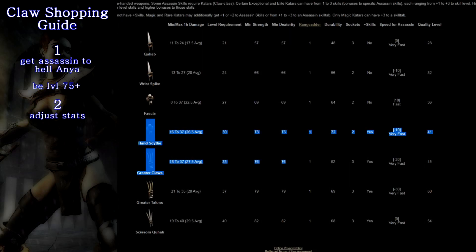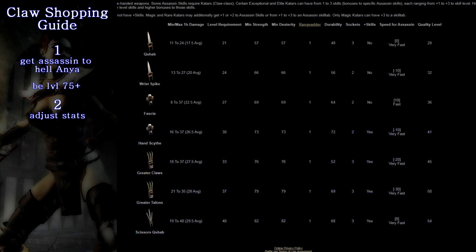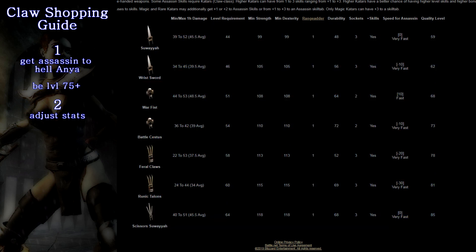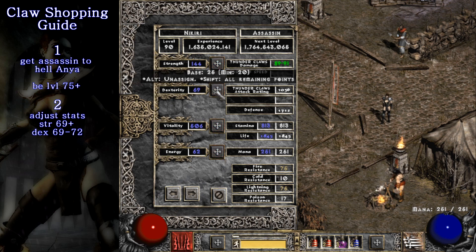Step 2. Here's the trick. We want to set our stat points so that we can equip any claw lower than hand scythe, but we can't equip hand scythe or anything above that. If you are on Pluggy you can easily readjust your stat points for this. If you don't have the infinite respecs that Pluggy offers you, you probably want to swap your gear around for this. The way I like to do it is I leave my strength to whatever value it happens to be at and then set my dexterity to 69.